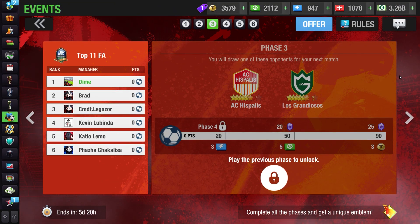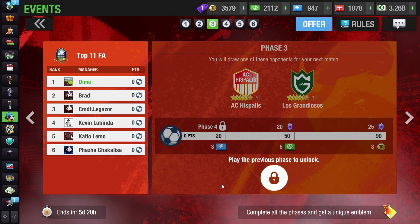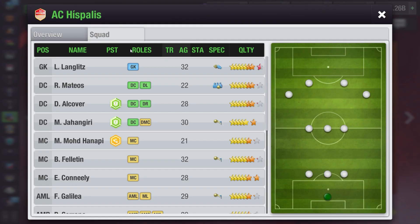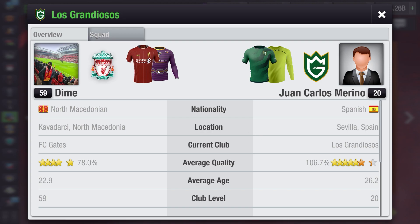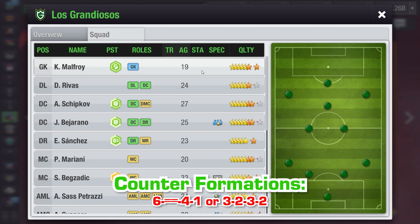In Phase 3, opponents start to get tough, but it's not a big jump from Phase 2. The rewards are again very bad, so my tip is to unlock Phase 4 and get there as soon as possible. The first opponent, AC Hispolis, uses a 3-3-4. This formation is easy to counter — you can overload his wings and attack down the flanks because he has no players to protect those areas. Counter it using 4-3-3. The second opponent, Los Grandiosos, uses a 4-2-1-3 — a balanced and attacking formation. You can counter it with a 6-4-1 or 3-2-3-2.